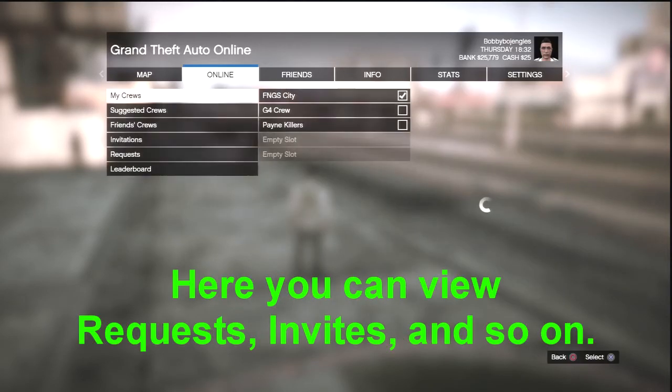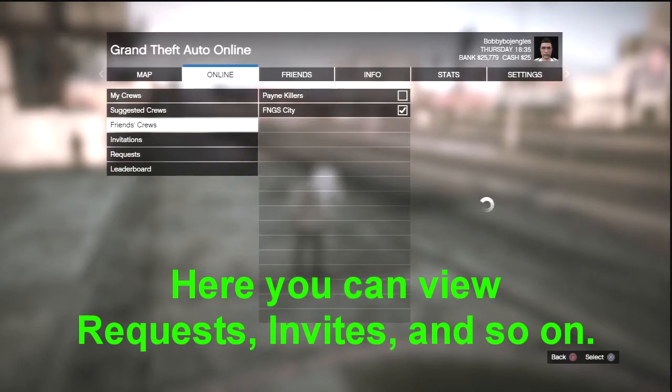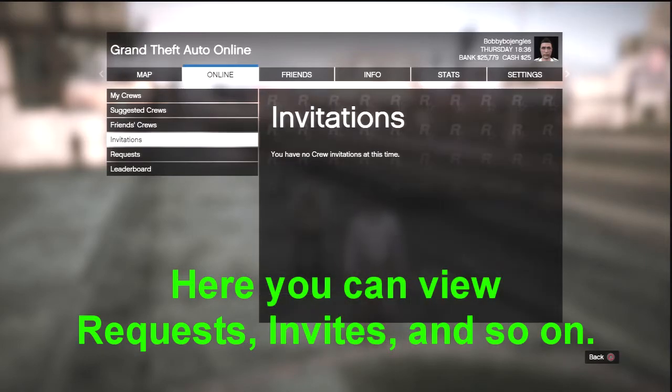This is for the PS3, so your buttons might be different. Here, after you go to the Crew tab, you can view your friends' crews, suggested crews, your invites, and your requests.